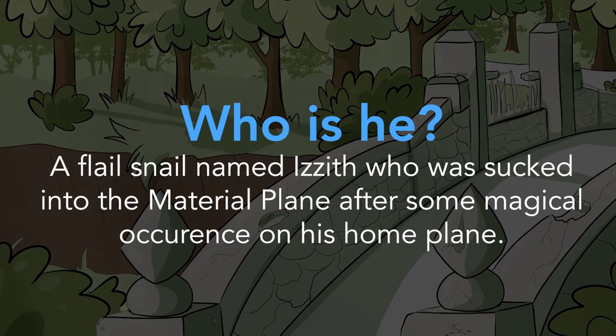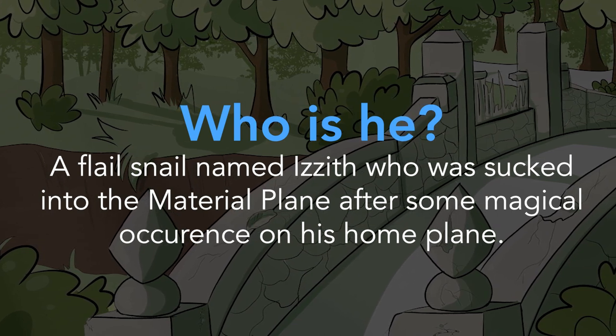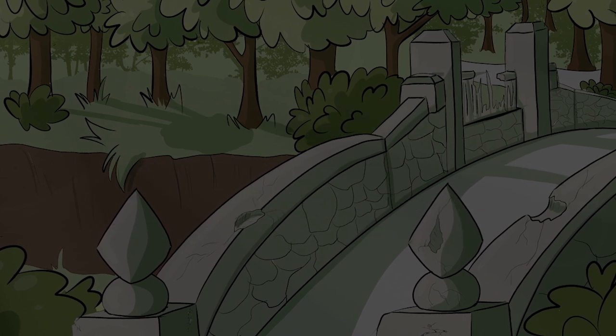Now that's all out of the way, it's time to talk about our villain's origin story. Our flail snail, who we'll call Izith, found his way into the material plane after some funky magic on his home plane opened up a portal that sucked him inside.